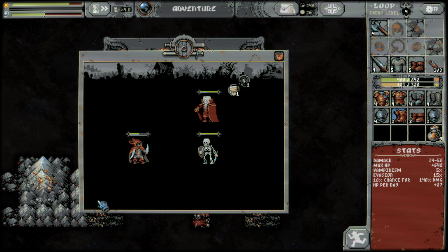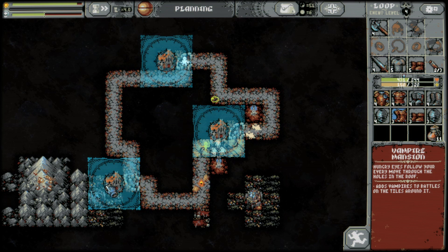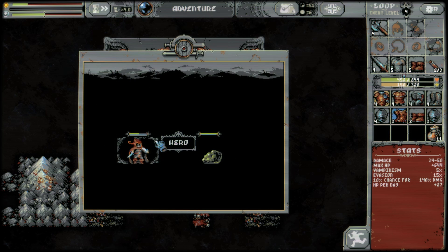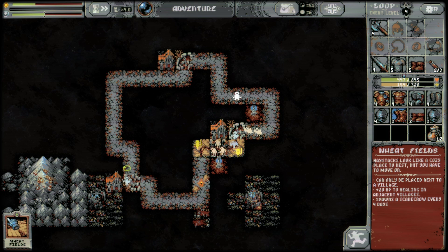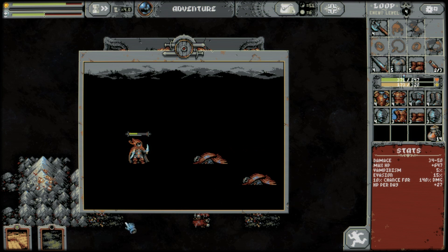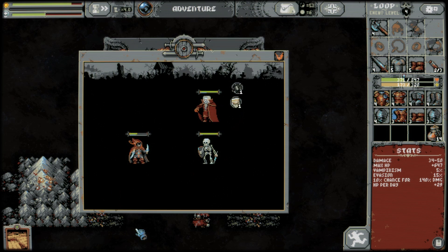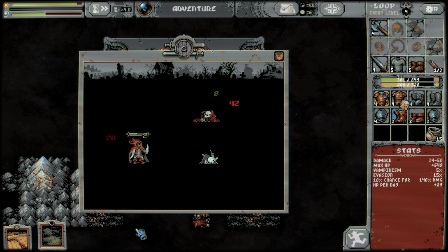I guess it's just a shield — a level one shield, but those things add up. Taking some damage, which makes sense — we have a lot less evasion right now. Good thing we have a little bit of vampirism. Two harpies — these might be a little difficult to deal with. If we can't get more evasion, I think we're going to have even more problems.